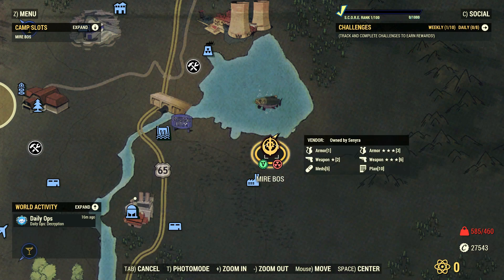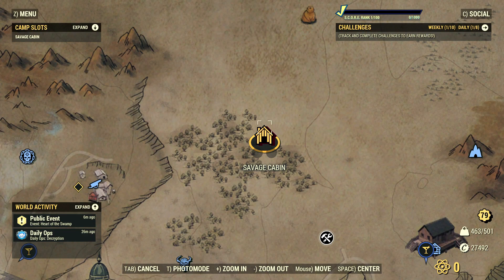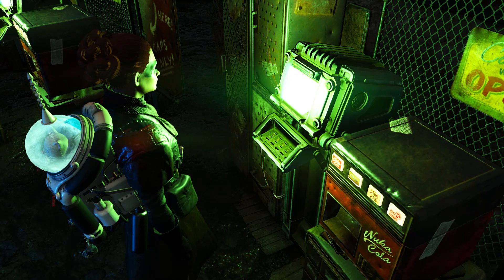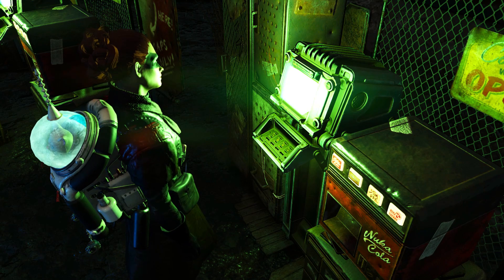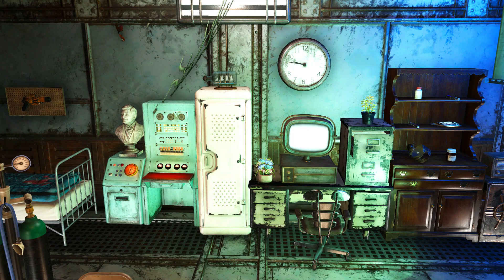To follow up with the system, Bethesda is also changing major rules for player vending machines. With Update 26 we'll finally be able to place both vendors and display cases inside any shelter you own. That's exciting news. Now, how does it all work? Well, you are about to find out, let's get into it.